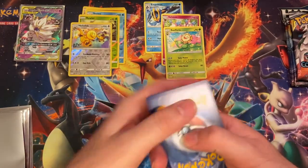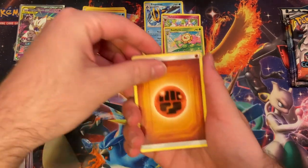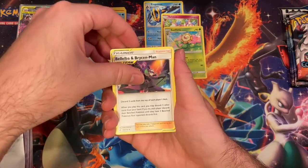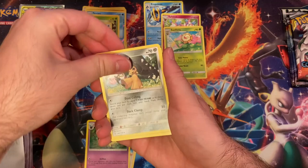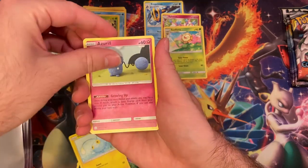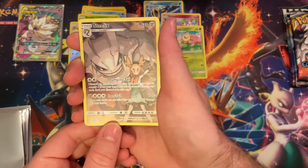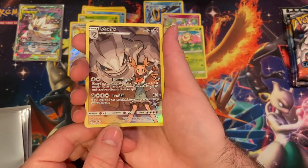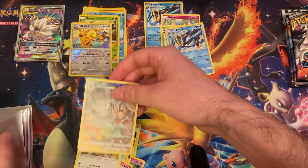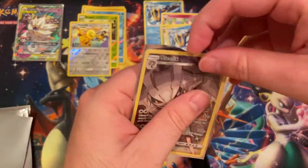Code card. Let's see if we get anything out of this one. Carvana, Chinchow, Azuril, Roughlet. Ooh, and the Steelix - look at that. And then another Empoleon, but that's okay. We will take these all day every day.